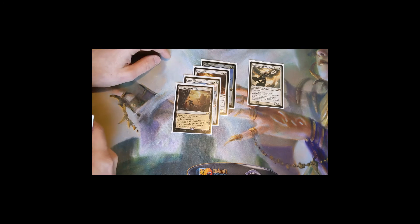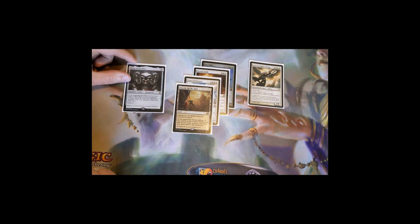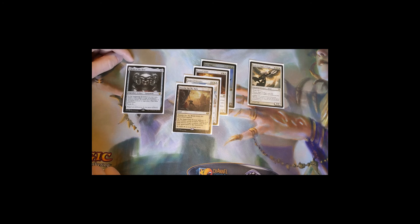Helm of the Host is good on almost any creature we have, since a lot of them have ETB effects we'd want to copy or just good static effects. But it's ridiculous on Avacyn — creating another copy of her means if they target one Avacyn with targeted removal like Swords to Plowshares, you still have the other. You can re-equip the Helm onto the remaining Avacyn and keep creating more and more 8/8 indestructible angels beating their face in.